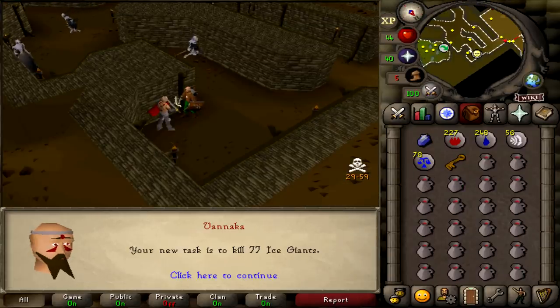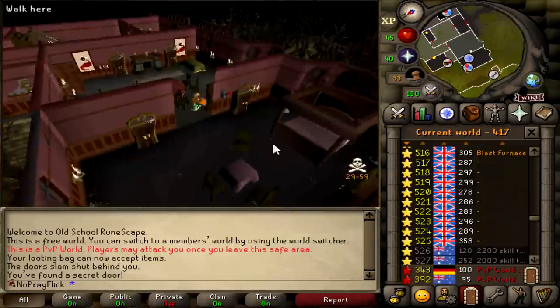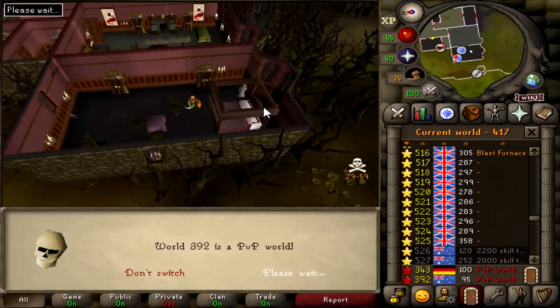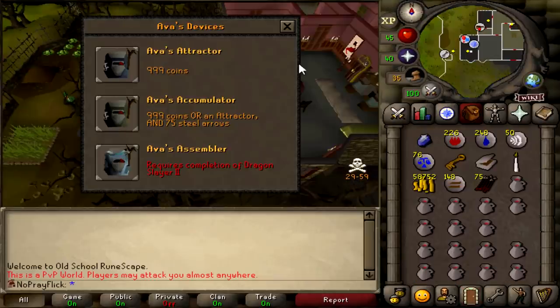77 ice giants — where even are those? Finally decided it was time to get the upgraded Ava's. Probably should have got this five range levels ago, but it is what it is, not that big a deal. Upgraded Ava's — time to sit here and safe spot these 77 times.